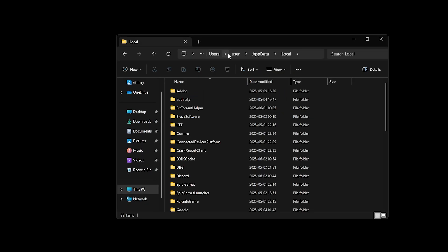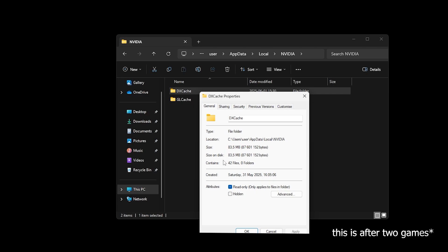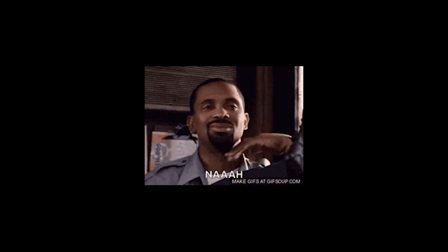A fully compiled shader cache is between 250 and 500 megabytes. As a rough calculation: 450 megabytes times 90 different GPUs, times 25 different drivers, times three different render modes — that's over 3,037,500 megabytes. That's a 3.1 terabyte game download, which is not happening.